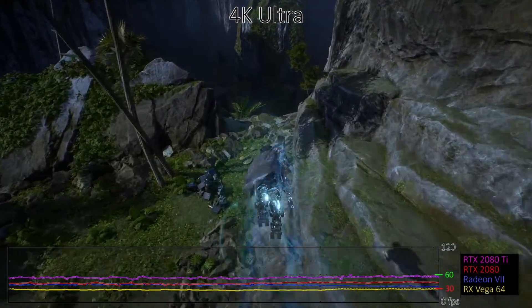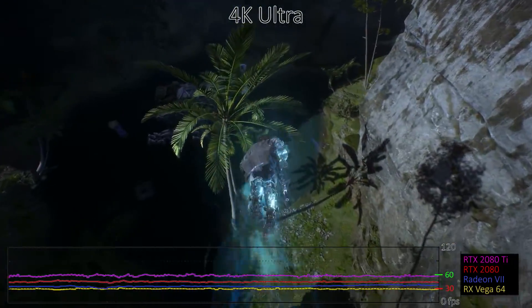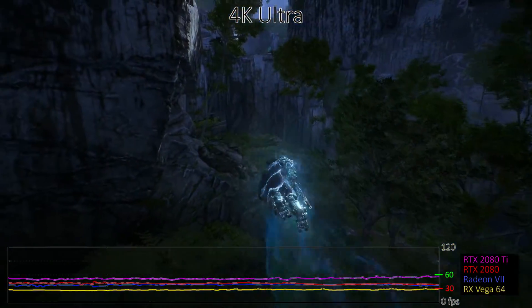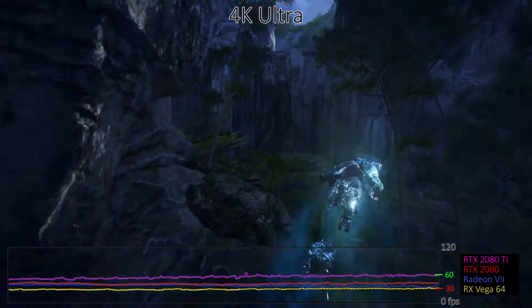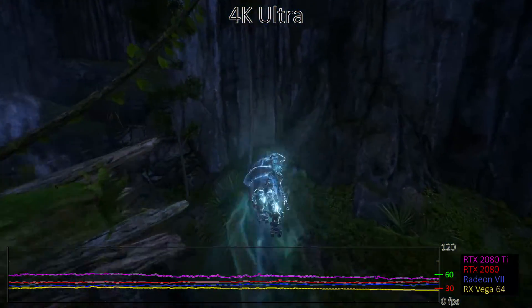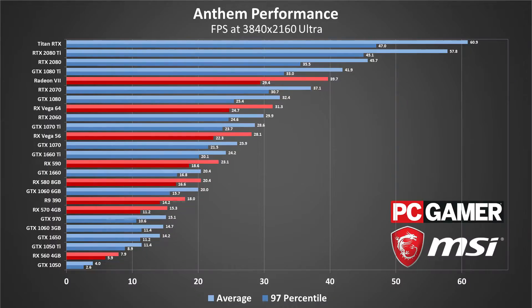Not even the RTX 2080 Ti can average 60fps at 4K Ultra, though the Titan RTX gets there barely. That puts Anthem alongside Assassin's Creed Odyssey in the pantheon of not-quite-4K-friendly games. Only a select few of the tested GPUs even manage to break 30fps, so if you're determined to play at the highest quality and resolution, you'd better have at least an RTX 2070 — just be prepared to play close to the 30fps mark. You can just about double performance at 4K with the low settings, but that still only gets maybe 6 cards above 60fps.